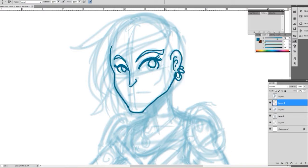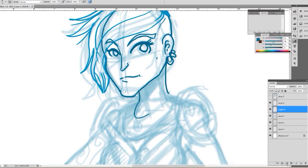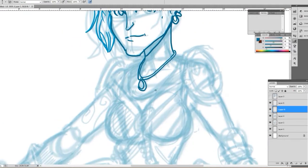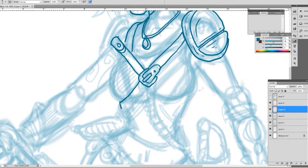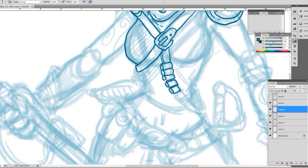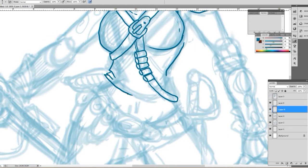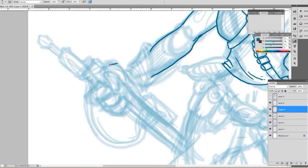That drawing in the beginning — I was like, no, she doesn't look wasteland-y enough. She looks a bit too, you know, bikini beach babe. So I went back in and looked at some of my older designs for that sort of universe, and I came back to wanting to draw an electric screwdriver sort of wielder. That's kind of what this drawing is.